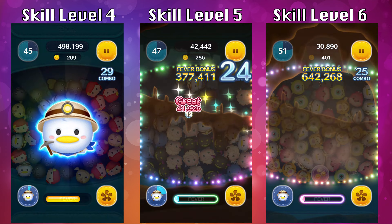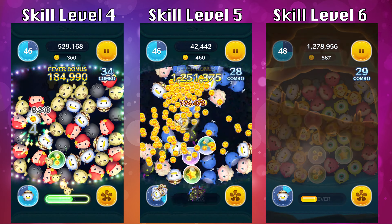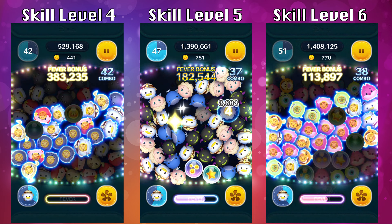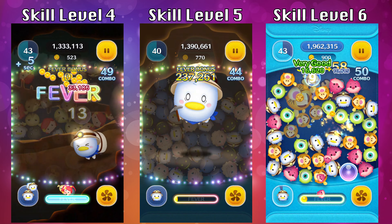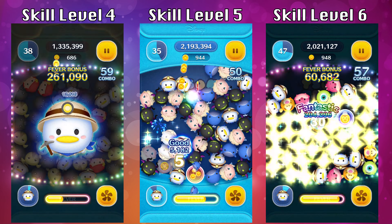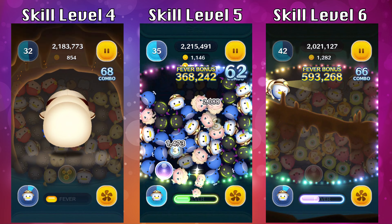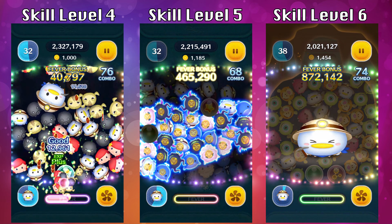One strategy for bursting bubbles is to go top to bottom, and you can also go left to right — try to avoid bubbles clustered together. At higher skill levels you're likely going to generate a lot of bubbles. Try to burst them away as much as possible, even if they're near the bottom. When there's a bubble on screen it decreases the chain amount, which means fewer coins. But don't get rid of too many — keep some handy to get back into ability or fever time, especially if a bubble is touching an Explorer Donald.